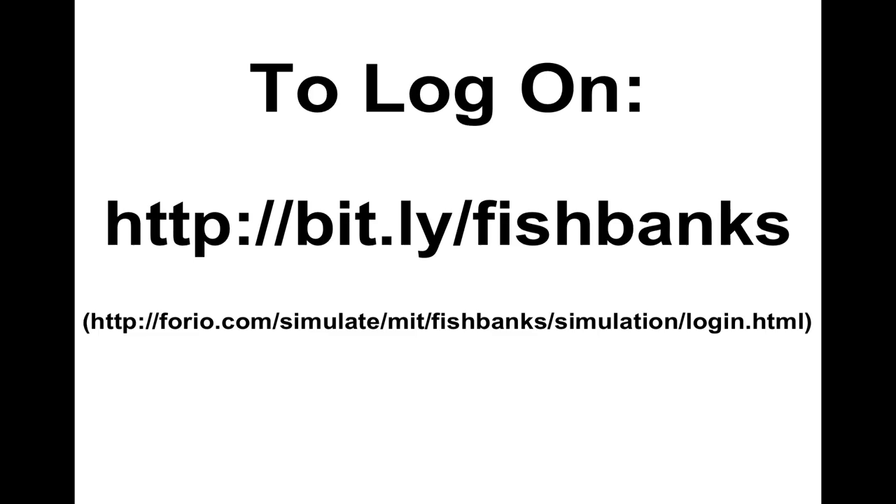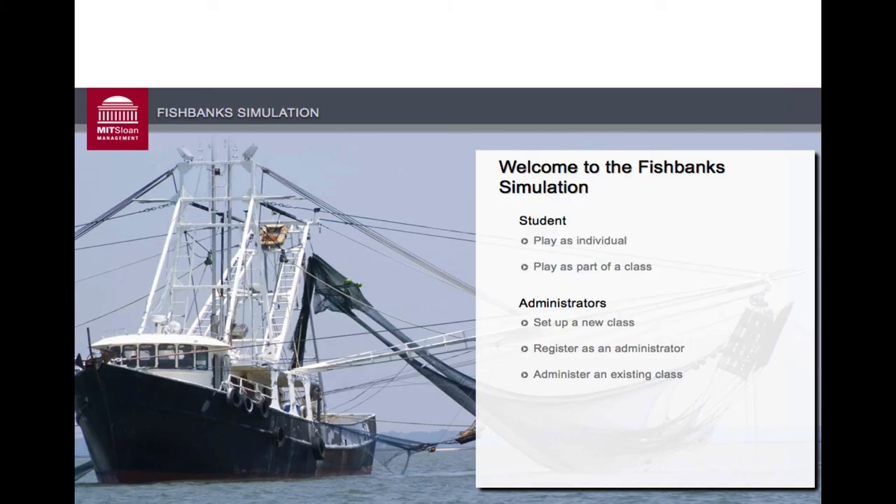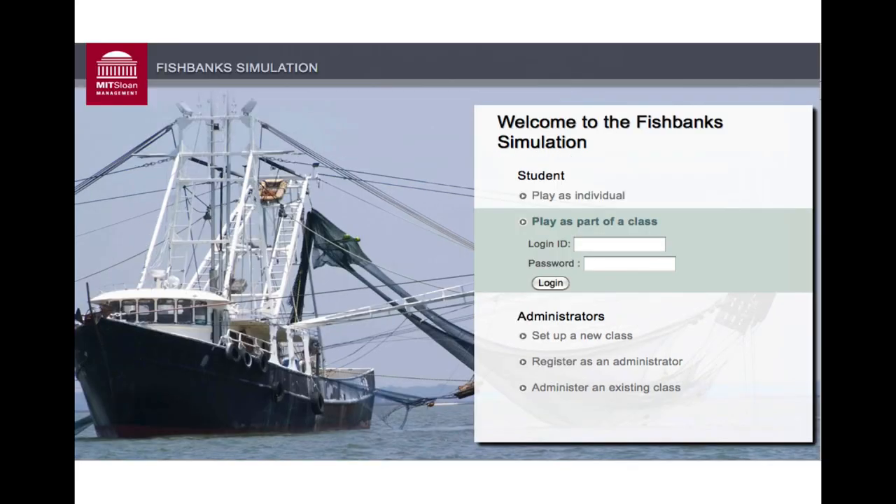All right, let's go fishing. All you guys need to do is use the link I sent you — you can type it in or use that link. Let's shift to getting our groups together. You only need one computer per group — only one person needs to log on from each group. When you go to the website, click the option that says 'Play as part of a class.' That's in the email — I gave you guys our class number and our password.